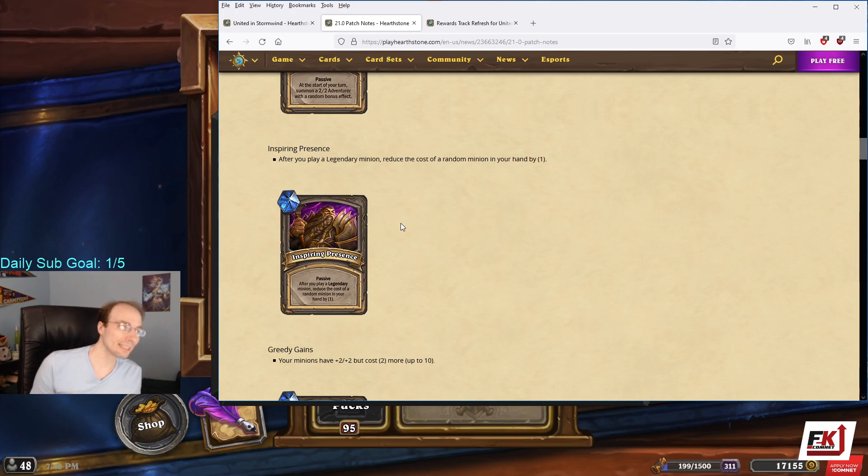Inspiring Presence: after you play a legendary minion, reduce the cost of a random minion in your hand by one. This is pretty meh. If you're going for legendaries, you typically even want a different starting passive. It's a tier one passive — I think it's just meh.